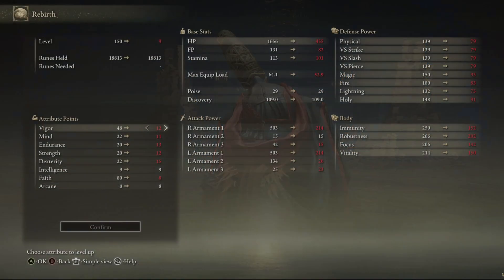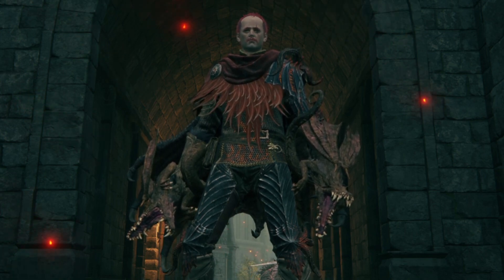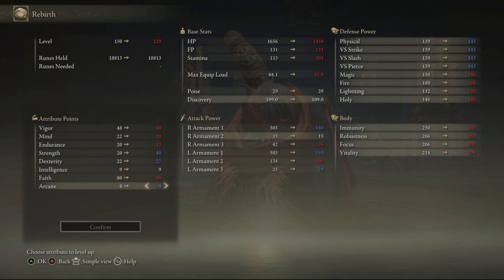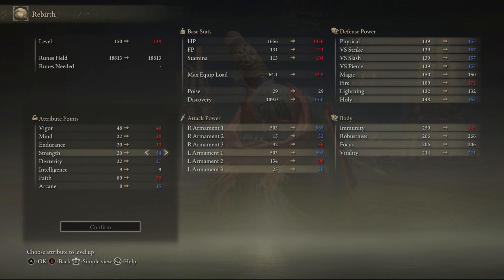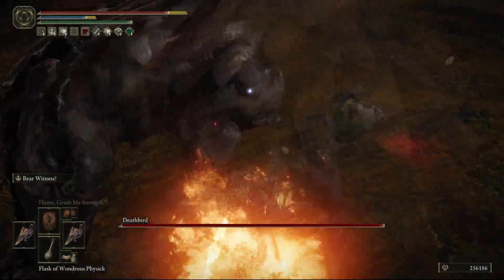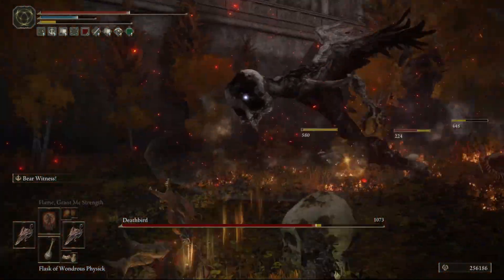As for the attributes: 40 Vigor is an absolute minimum. 20 Mind, enough Endurance to medium roll with whichever armor you choose — though the lore-accurate one would definitely be the Drake Knight armor, which you can wear with the rest of this equipment at pretty much base stamina. 40 Strength at least, 14 Dexterity to use the weapons. Intelligence doesn't matter — dragons don't need brains. 50 Faith is the soft cap for faith-affecting weapon skills, which is our main use for Faith, so we'll hard stop there. You also need exactly 15 Arcane to use all of our dragon incantations. From there, put your points in based on how comfortable you are with your health bar. If you want more damage, go with Strength up to 55, and then once you hit 55 Strength, boost your Dexterity as far as it will go — which for me, at the footage level I was at, was 27.